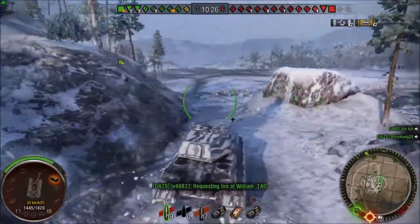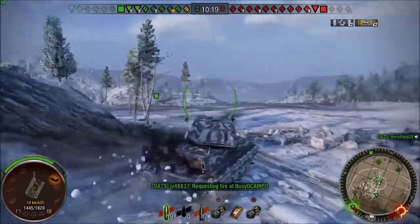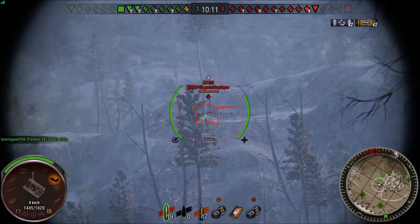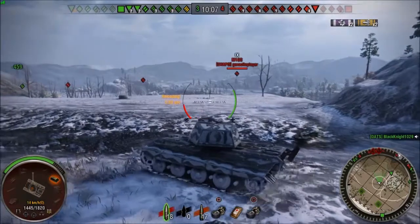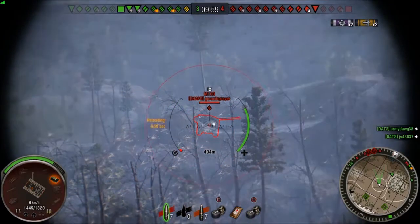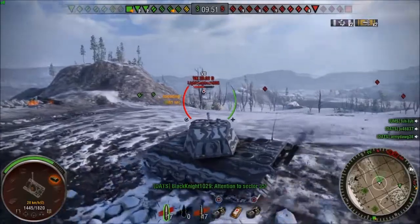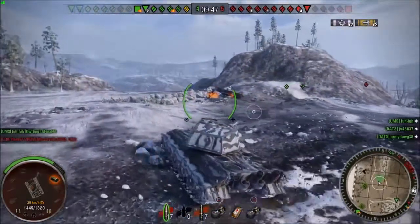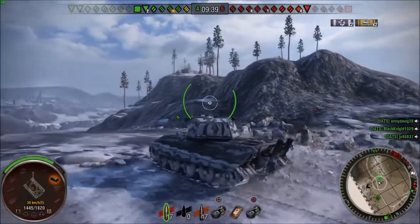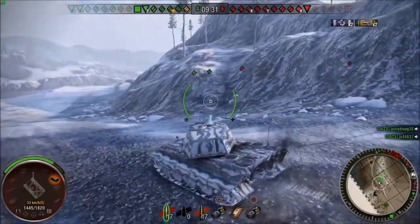I decided this strategy wasn't working for me, so I'm going to get off this mountain and find a better position. I glanced over at my friendly high-tier artillery — I've never really seen high-tier artillery, so I always like to look at it. Then I tried to take a shot but both shots bounced, so I figured I can't penetrate from the top and need to go around and find a better position. I was also in the middle of nowhere — an easy target.